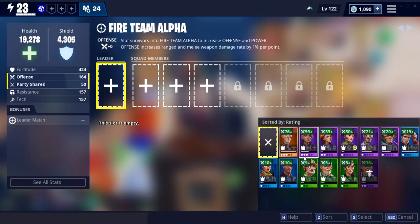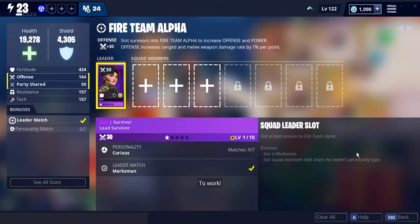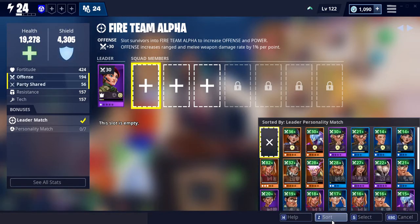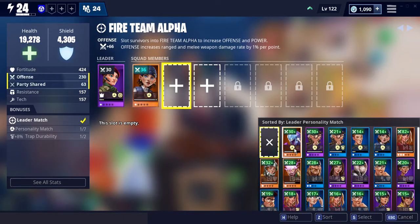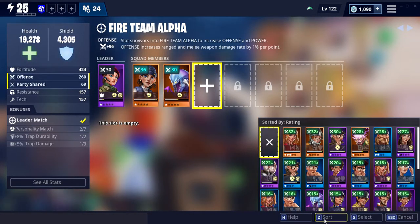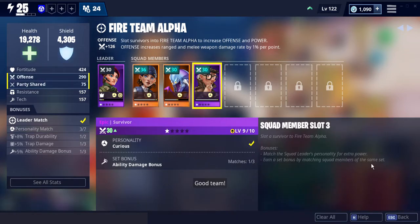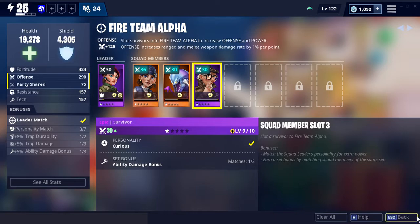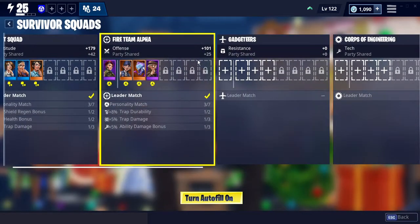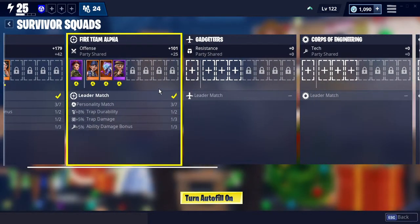Here's Fireteam Alpha. I need to find one — and here it is. It has the fireteam symbol. And then I need ones with this type. As you can see, this has already made my power level go up five, and I'm just in the first two survivor squads.